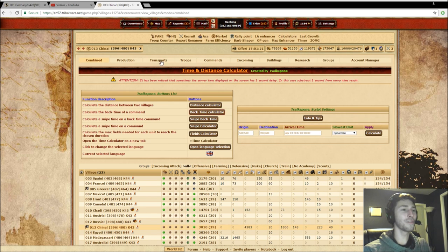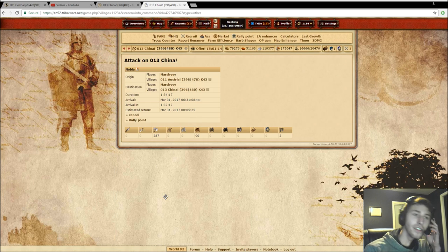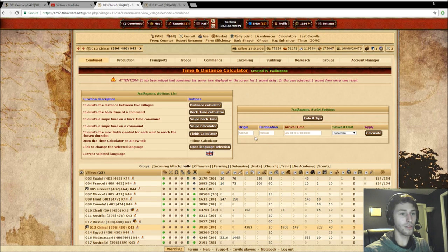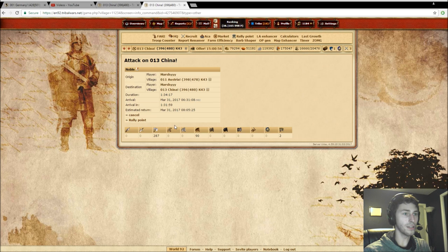So this is the information you're going to be plugging in. You're going to create another tab, go into your village and into your attack, open that up, and see all the information that you need. The origin is going to be 398, 478, and then the destination village is going to be 396, 480. So that's all set up.